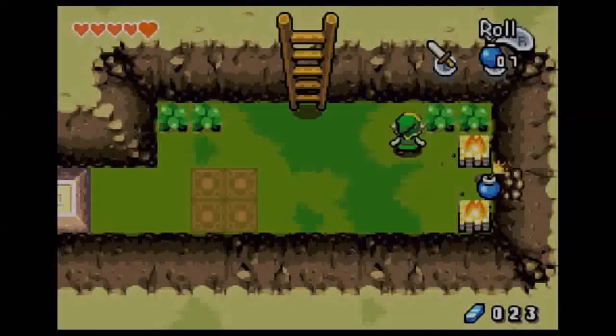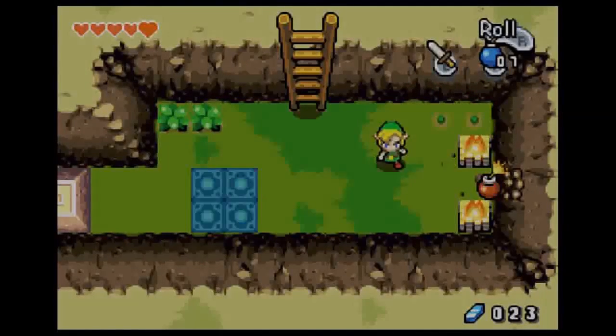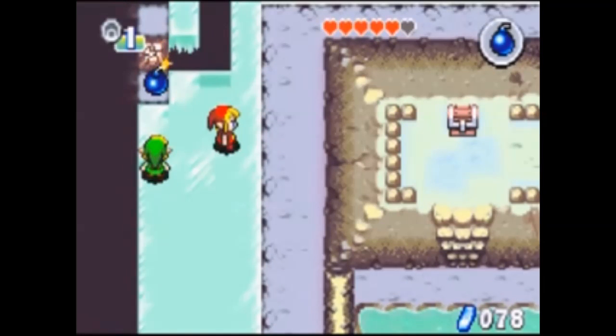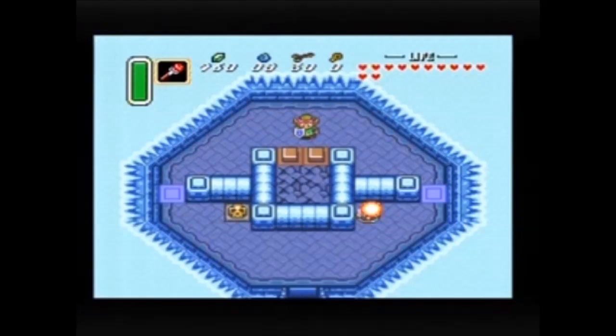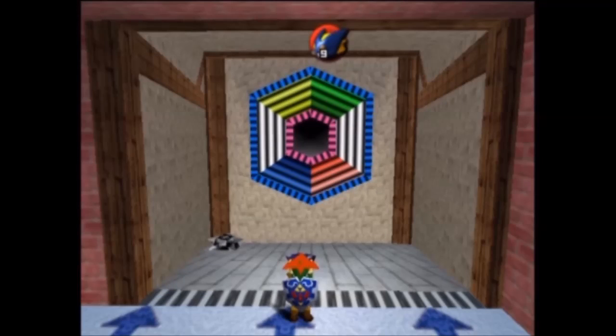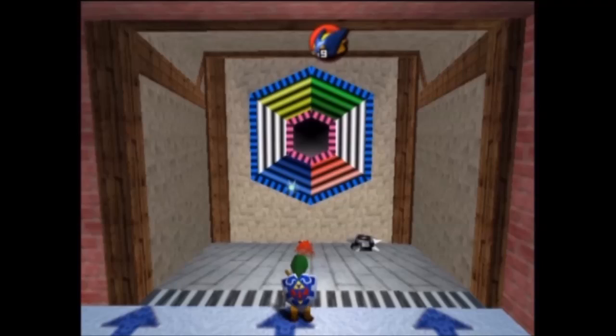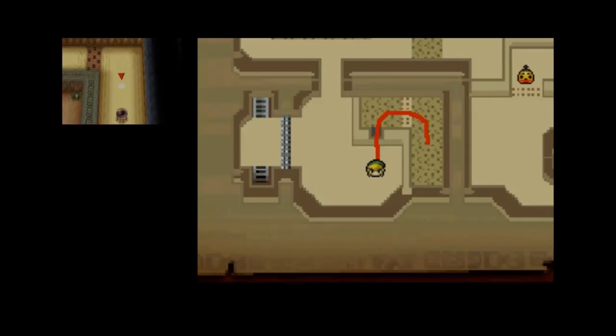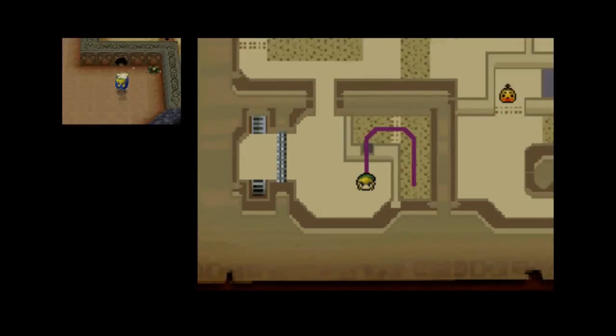All in all, the bomb is used to blow things up, which is a simple concept. But it can be used to blow up cracks in walls, huge obstacles blocking your path, hit switches, and it can be very useful to hurt enemies. And with the variety of creative ways used in this series, it's become a very common and useful item that keeps reinventing itself in small but cool ways.